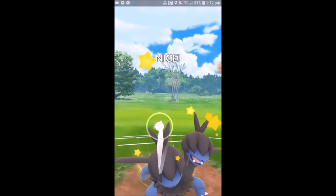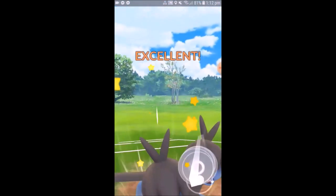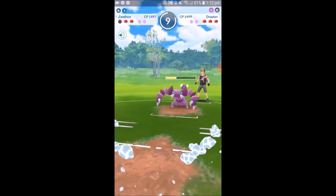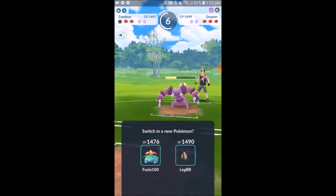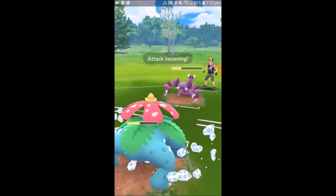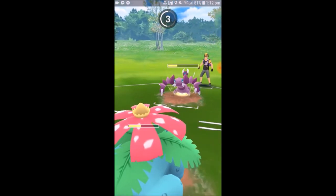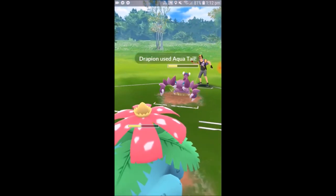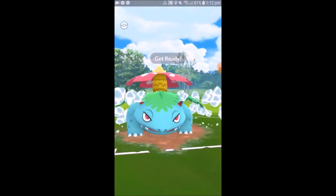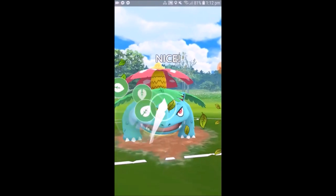He's let his Drapion switch in, who's going to tear through us because of the super effective Ice Fang. We get a Body Slam off just to chip it down a bit before we go down. We bring back in Venusaur with a little bit of energy, hoping to get a Frenzy Plant off. We think the incoming charge move is probably an Aqua Tail — maybe we can tank it and still get to a Frenzy Plant. And yes, we can get to a Frenzy Plant before we go down, which is fantastic.